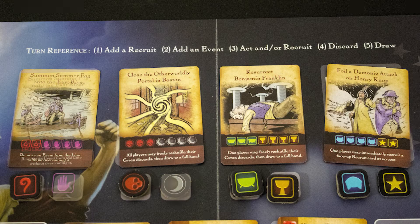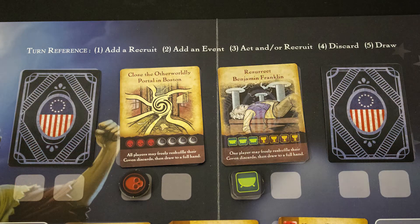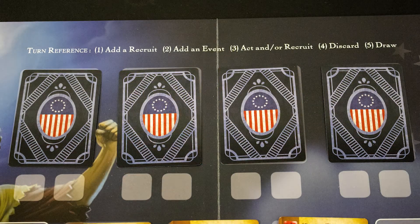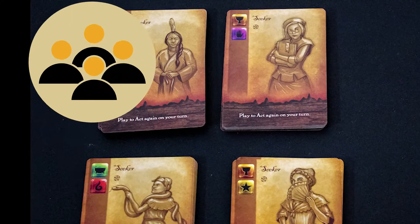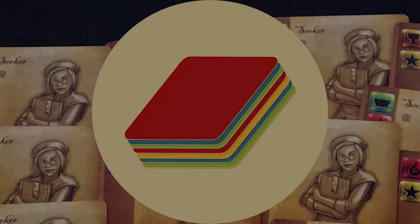In order to win and safeguard the Revolution, the Witches must complete all four objectives before the event deck runs out or the tyranny level gets too high. It's cooperative — each player represents a different cabal of Witches supporting the Revolution. Deck building: players start with a standard deck representing their cabal and improve it through play.